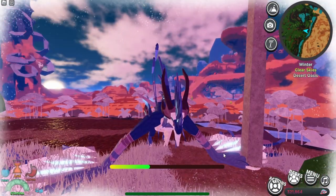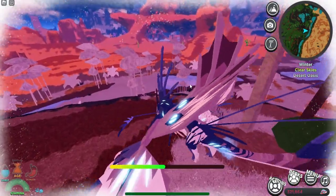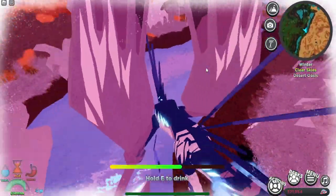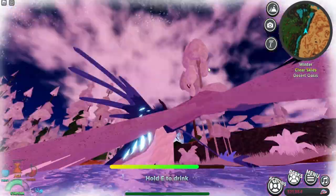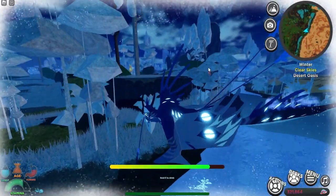It also has the winter tag passive ability, so you always have this ability. You are immune to cold water. As you can see, it's winter right now and I'm not getting any winter debuffs. If I go in the water, I don't take damage because I have winter tag — I'm not taking any damage from hypothermia, which is really, really good. This creature is just an overall really, really cool creature with a ton of amazing abilities.